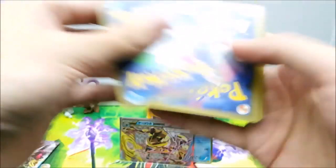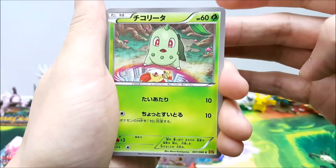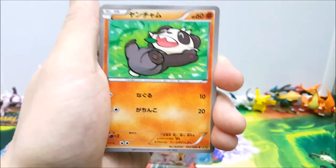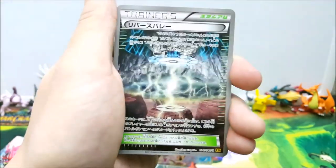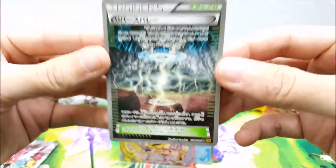Two more packs to go — can we get one EX in these final packs? Chikorita looking through a portal — he sees a Fennekin. There's something here with the art and portals, very interesting. Here's a Pancham, Loungy Toad, Camerupt, and a Reverse Valley, which is another one of these cool reverse trainer cards.